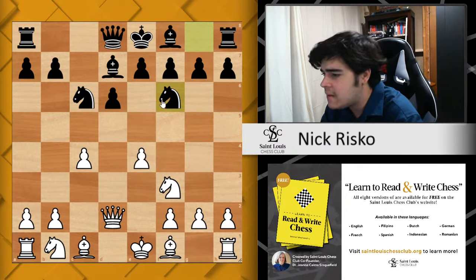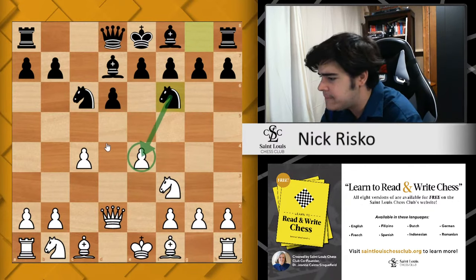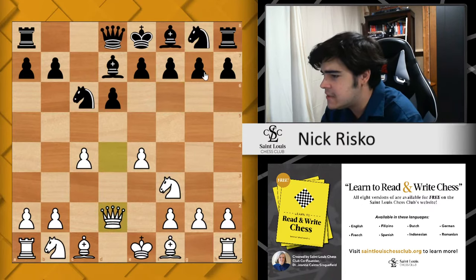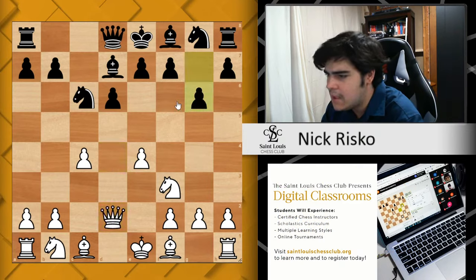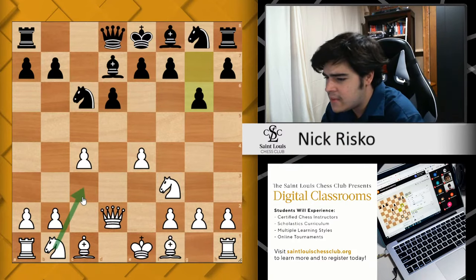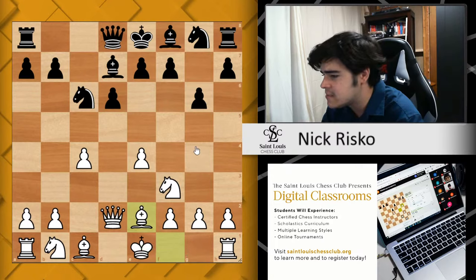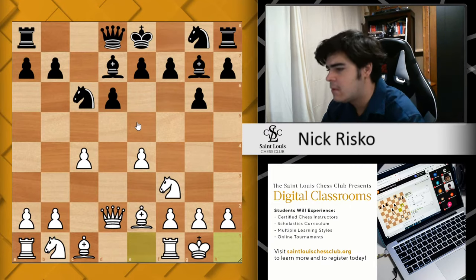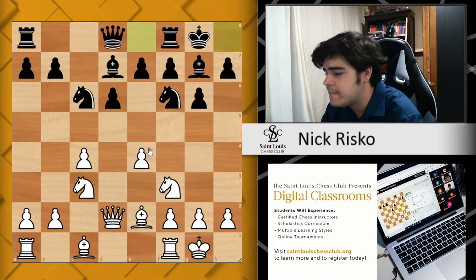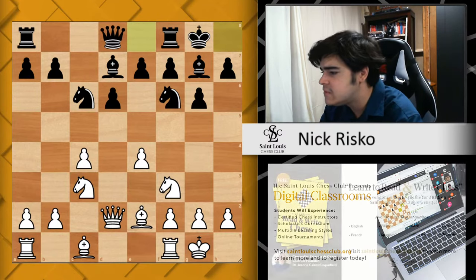I'm going to switch over to one of our other variations here. Rather than knight to f6 hitting the pawn followed by knight c3, black can also opt to go g6 right away, just trying to get this setup as fast as possible. Rather than rush knight to c3, we're going to play bishop e2 first, trying to castle as soon as possible. After bishop g7, white castles, knight to f6 attacking the pawn, knight to c3, castles from black.